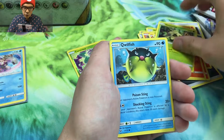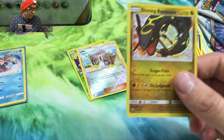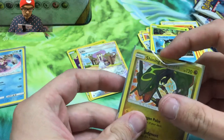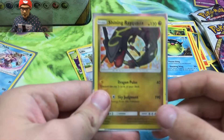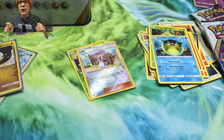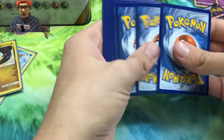Second pack: Litten, Shroomish, Qwilfish, Lele reverse — and another Shining Rayquaza! Oh my gosh, that is three of these! I'll take that baby. One more — let's get it. That one's even better than the last one centering-wise, so they're getting better every single time. Three packs remaining, hopefully we can get another good pull.